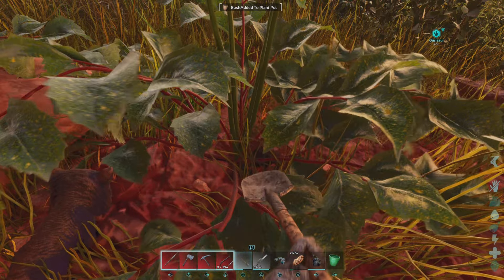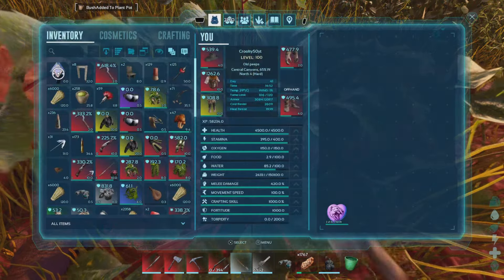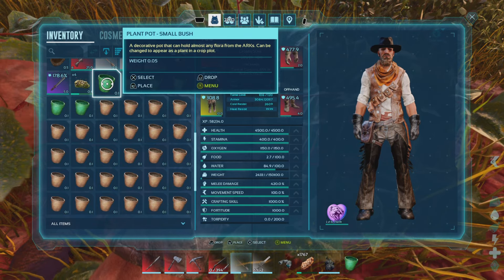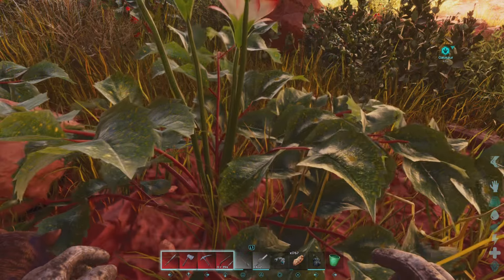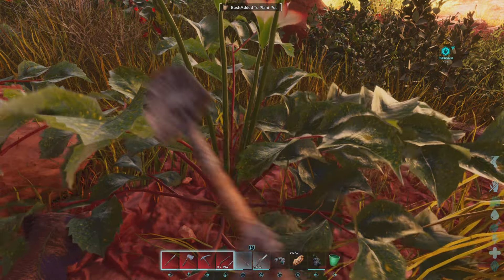It's going to say 'bush added to plant pot' and you're going to keep doing this over and over. As you're doing this, you'll see — I'll open my inventory — the flower pots will turn green. After they turn green, that is your food for your oasis. Pretty simple. I'll show you, keep digging here.